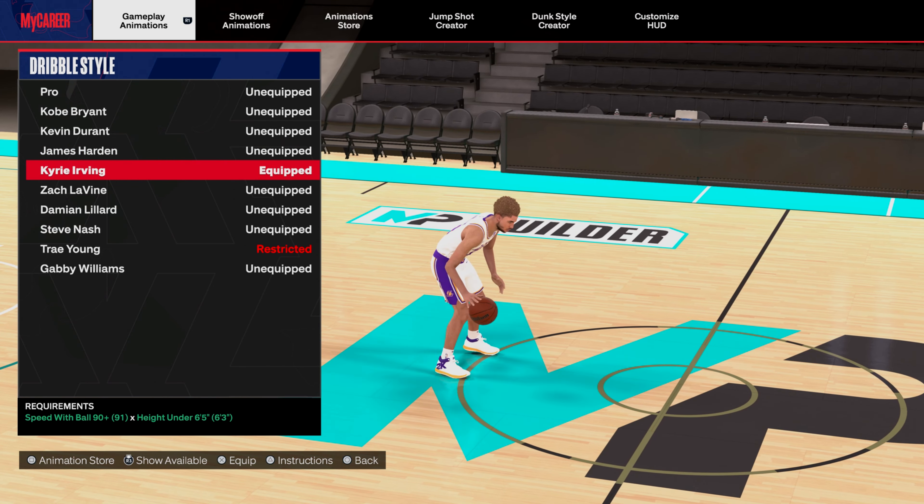Skating moves are so good this year. The one I use is Jimmy Butler - it's just so smooth, you can combo and hit something out of it, it creates a lot of space. That's my main escape move. You only need a 70 ball handling and have to be under 6'10". De'Aaron Fox is pretty good too if you're a high ball handler.